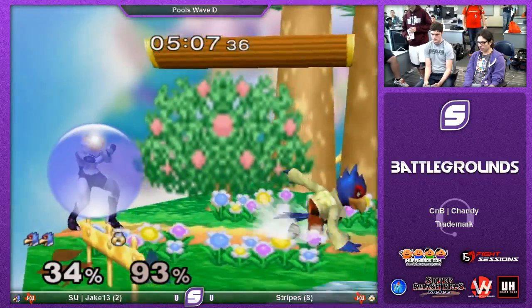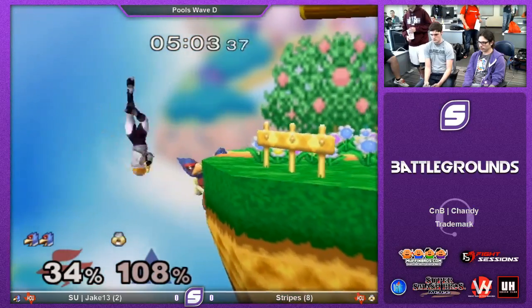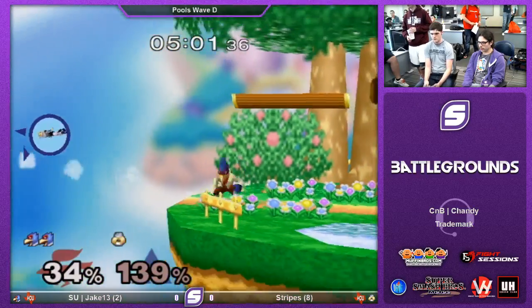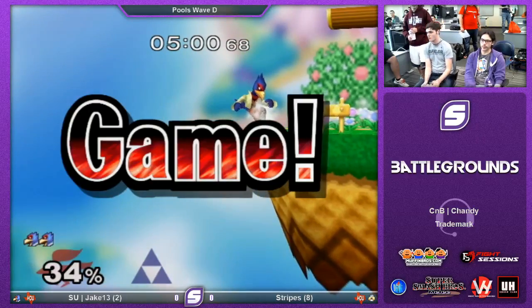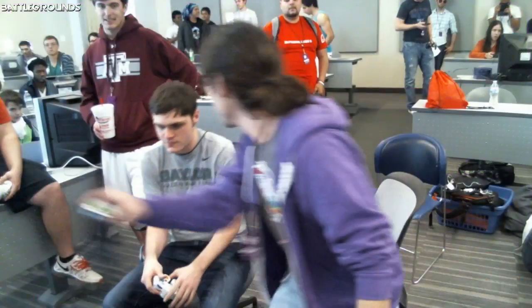Tries to go for the boost grab. Jake just waits, turns around. Very patient there in the corner. Dashed towards center stage, did an empty jump, and then just free back air. Very beautiful tech. Just do it again, because Falco's moves are really good.